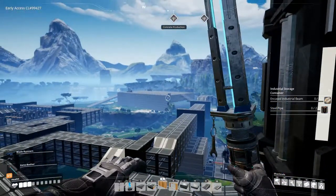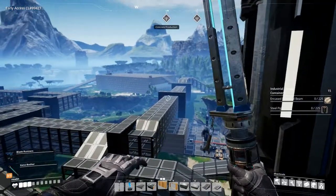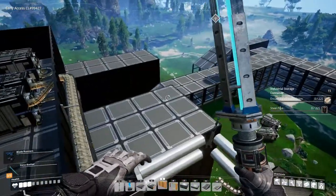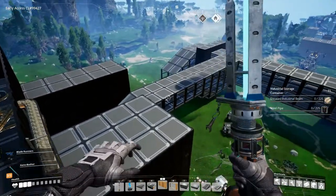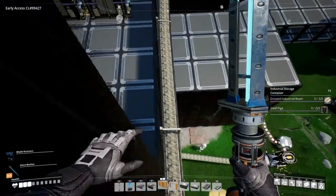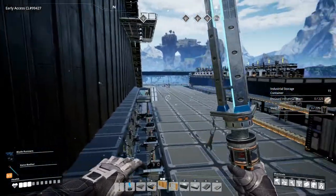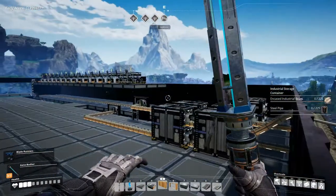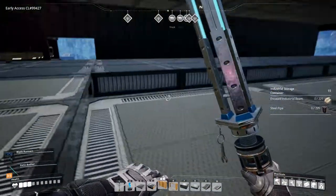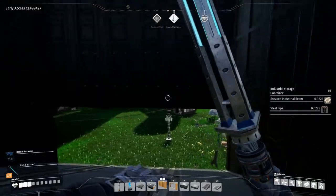It heads over to our iron and ore facilities and also heads down to our field processing area and limestone — basically our encased industrial beams facility. It's a pretty big setup just for encased industrial beams, but it is what it is. It's built and I'm pretty happy with the outcome.